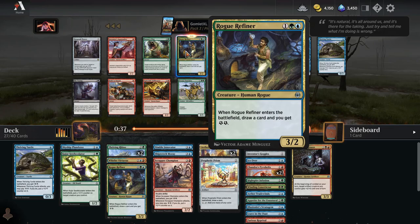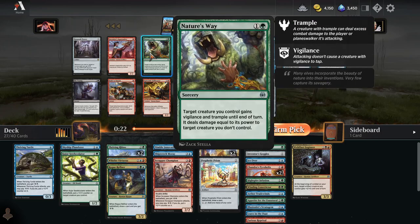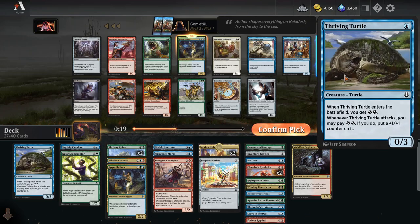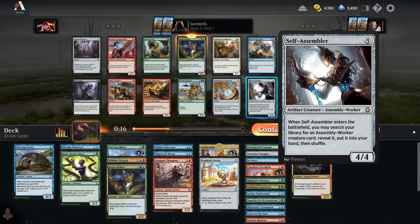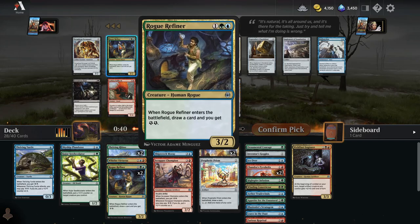We're going to slam another Rogue Refiner in this deck — this is very easy for us to cast since green and blue are our main colors. It's just such a good deal: getting energy, a card draw, and a three-two for only three mana. We'd love to wheel Thriving Turtle or Nature's Way — a fine removal spell and a fine turtle to try to take over the game. Self-Assembler is a super good card if we could have picked this up in pack one or pack two; love having two or more copies in pretty much any deck. But late enough in the draft, now we're just taking Rogue Refiner.